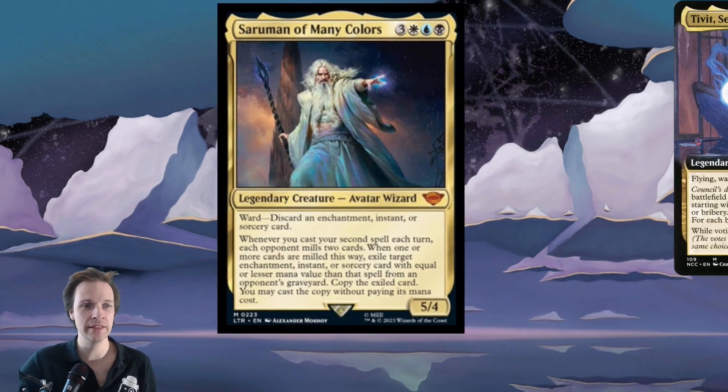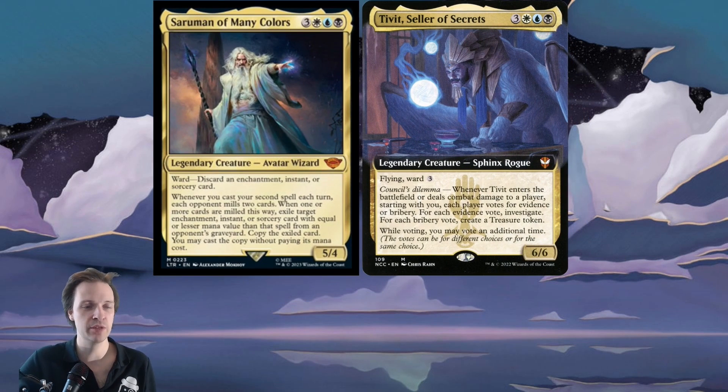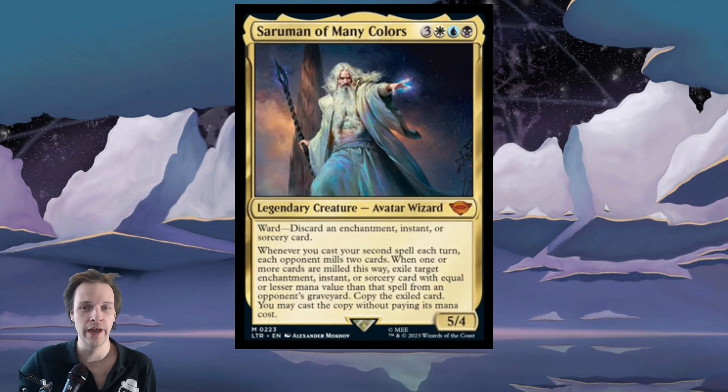However, if we straight up compare this guy to Tivit, Seller of Secrets, then I have to say that Tivit's ward — pay free mana — is a lot better. It is very expensive, and cEDH decks can't really afford to pay that amount of mana, but cEDH decks are usually able to discard cards to pay for the ward tax on this thing.